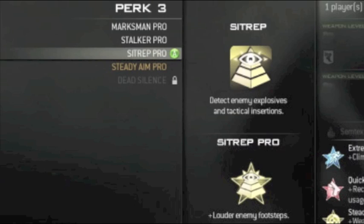Dead Silence is more useful than Sitrep's Pro benefit because it silences your own footsteps — without physically doing it, it mimics the effect of enemy footsteps being louder since you can't hear your own. Sitrep's louder footsteps really only comes into play if you're using a headset anyway. Sitrep is definitely more useful than Marksman and Stalker — those two are just going to get ignored — but I think Steady Aim and Dead Silence are both better in more situations.